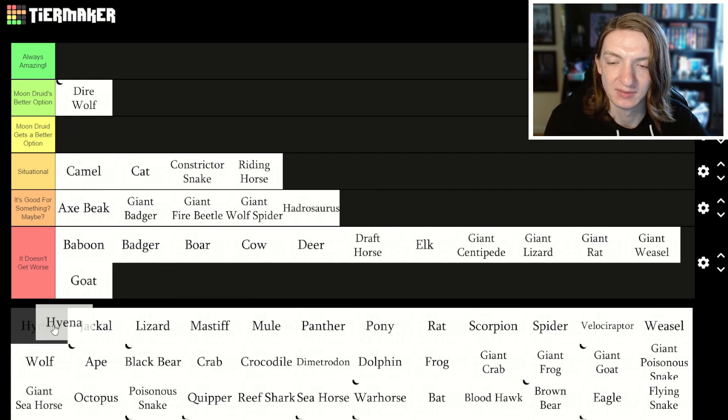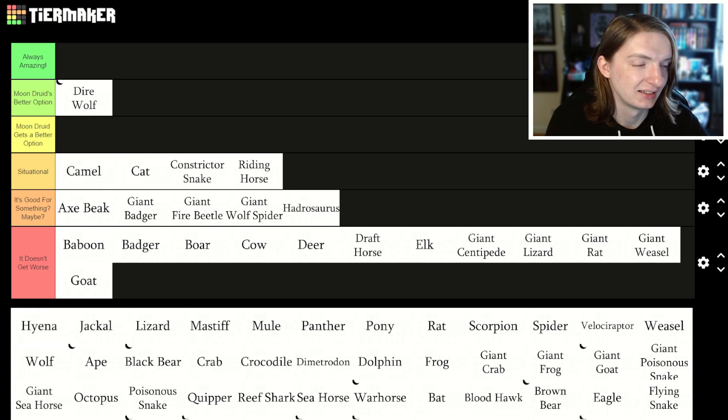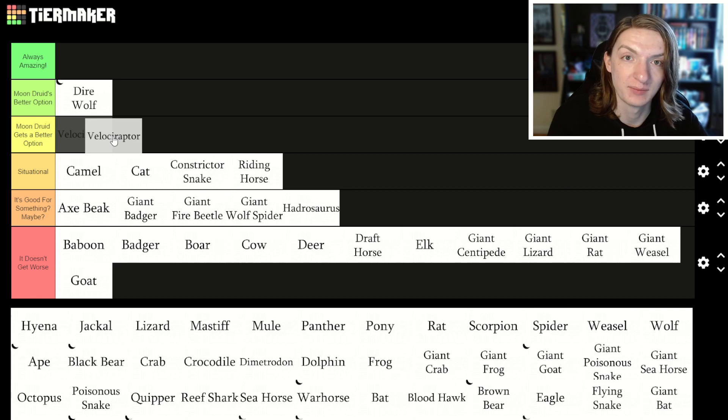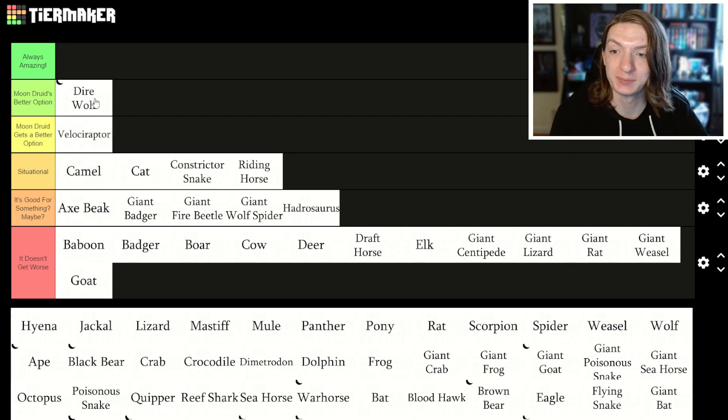Velociraptor is really good — surprisingly good for the challenge rating that it is. Pack Tactics just makes it destroy. Hyena maybe, jackal no, lizard no.